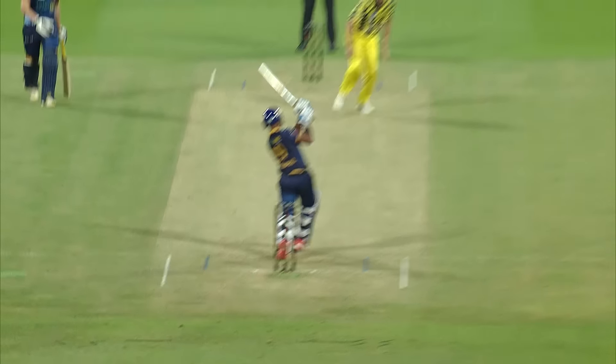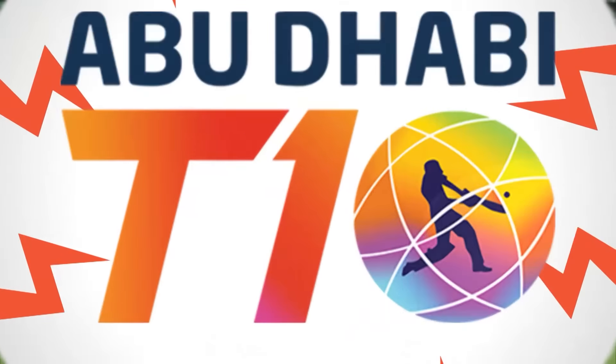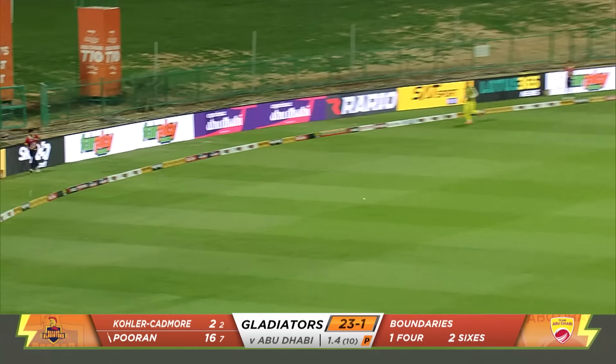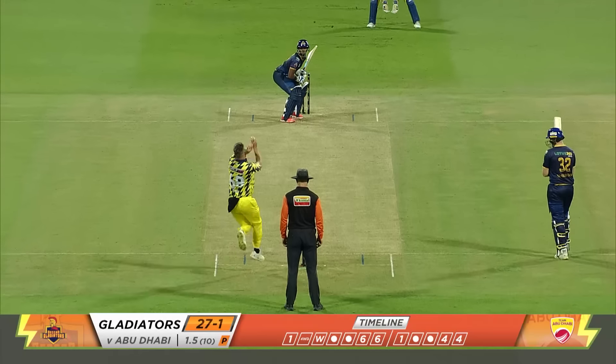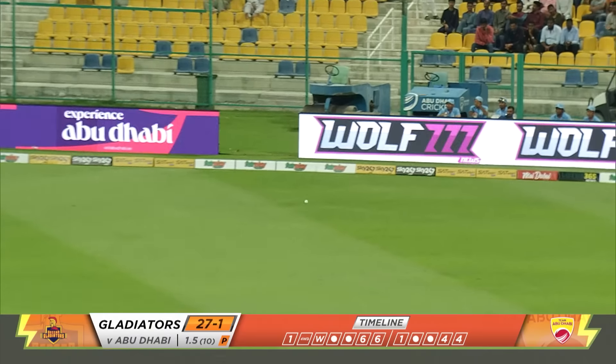Big edges at the edge will more often than not fly down to that region for four. If he hits the middle of the bat it's gonna go for four. It's that cleanly into the gap — it's a great shot, four again, back-to-back boundaries and he places this one through. Beautiful batting.